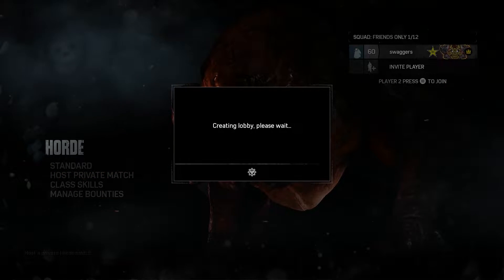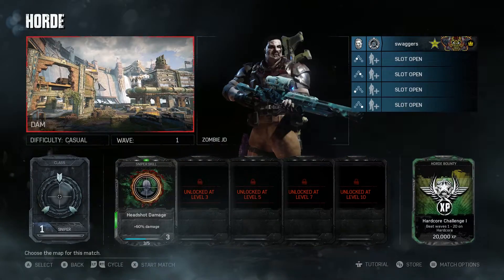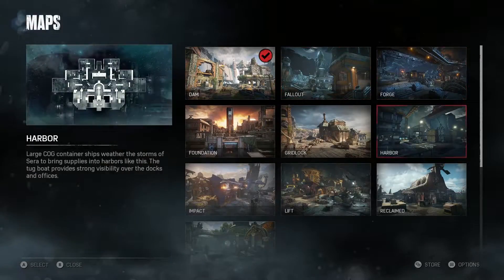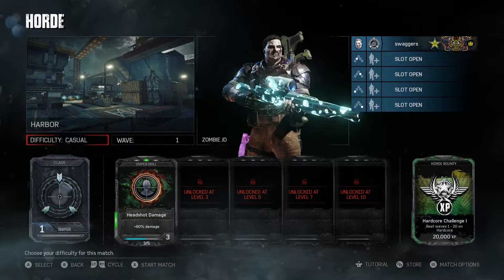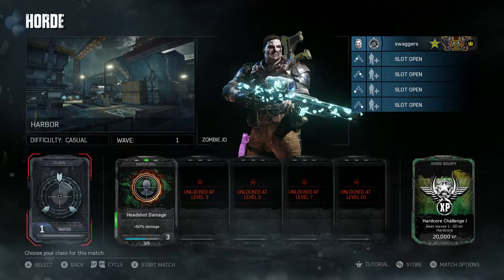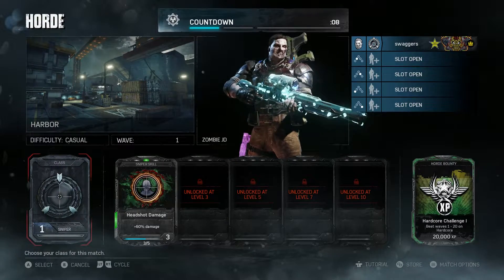Hey, this is Swaggers doing the Gears of War 4 video. This is an easter egg on the multiplayer and horde map Harbor. You can do this technically in multiplayer, but if you want to see it on your own, the only way to do it is in horde because you need two players to start a multiplayer map. Obviously you can do it with a friend, so you can go ahead and try this in game.